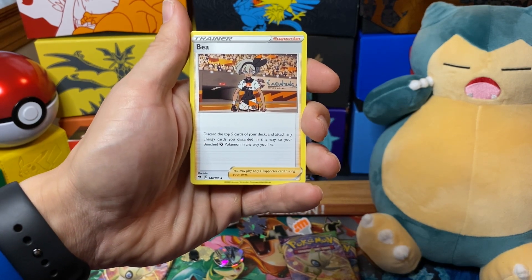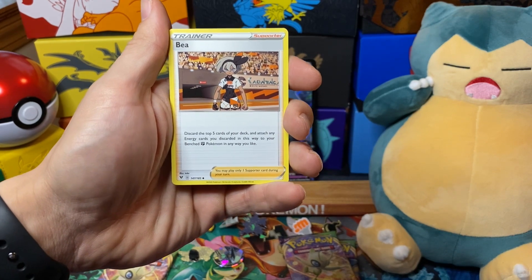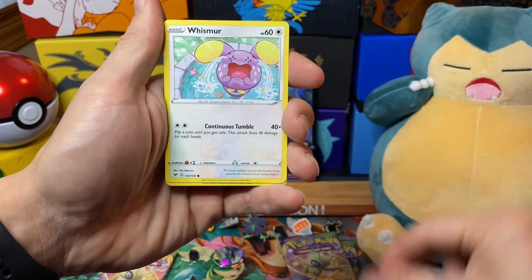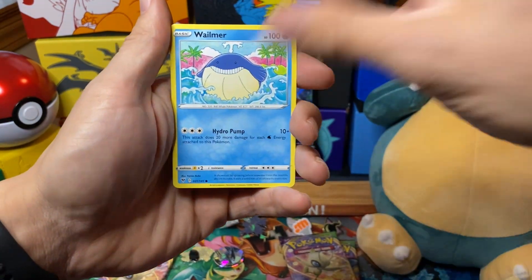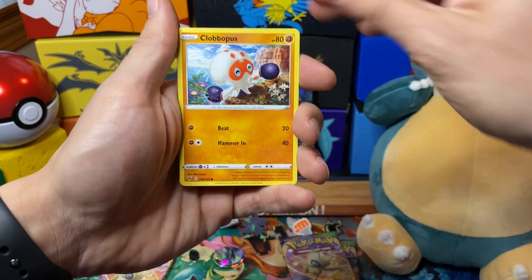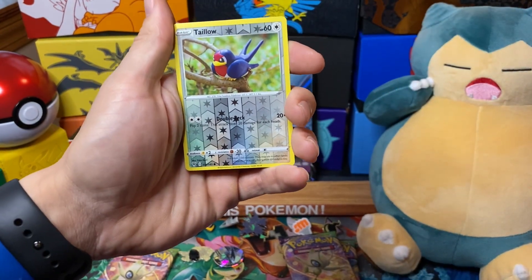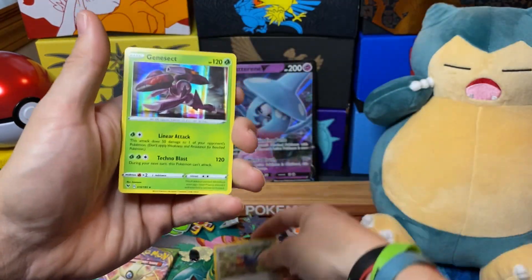This trainer says: discard the top five cards of your deck and attach any energy cards you find this way to your benched Fighting-type Pokémon. If you've got a way of cycling stuff back out of your discard pile, that could be quite useful.